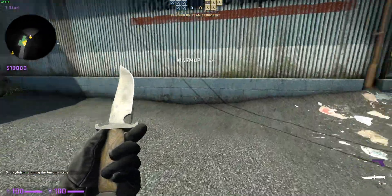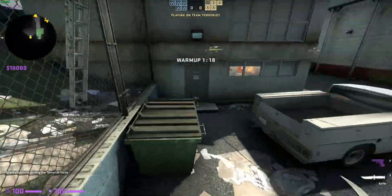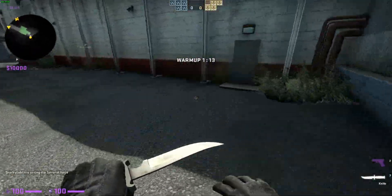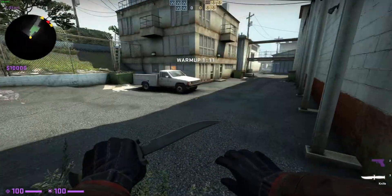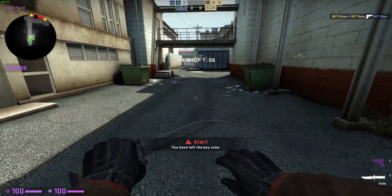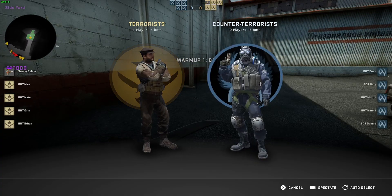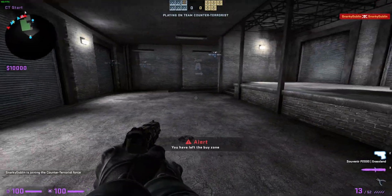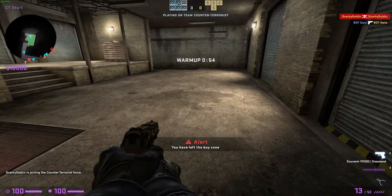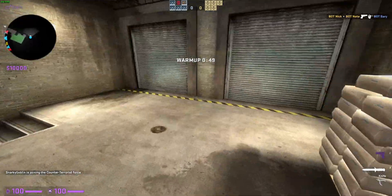Alright, Short Train — same thing, there is a warmup. But as you can see on my radar, I'm kind of outside the map for some reason. If I come right here — now that I'm in the buy zone, I cannot buy anything. Obviously in the warmup you're supposed to be able to buy stuff, but it just doesn't let you. And it's the same exact thing for CT — once again I'm outside the buy zone, and now I'm in. This is just a random bug, I don't know why it's happening.